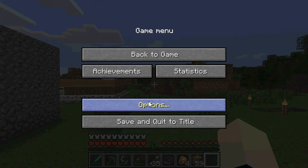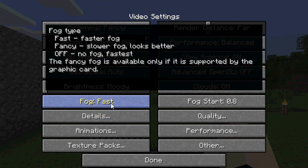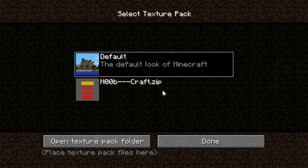Then you go to Options, Video Settings, and you have all these settings. You have Fog and different options, and it tells you about each one. Also, you can change your texture pack. I have my Noob Craft — the one I did a video on — and I can click that and it will transfer back to my Noob Craft texture pack if I want.